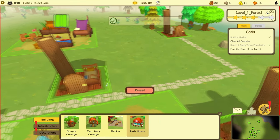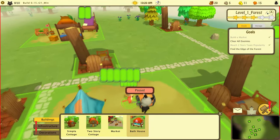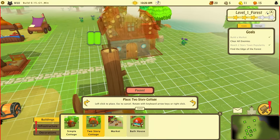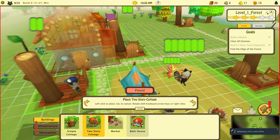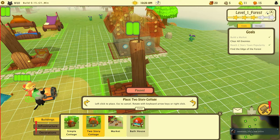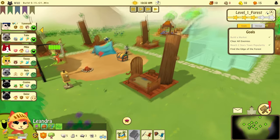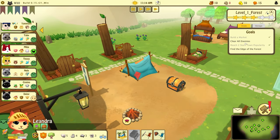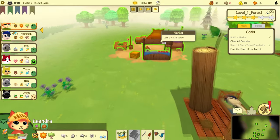We got the bathhouse ready to go. Let's build another two-story on the outskirts — right here. We just have to clear all the enemies, so let's grab Leandra because she's the only one fighting out here. Is she going to sleep? Damn it. Let's grab Daisy and see what Daisy can find.